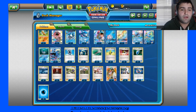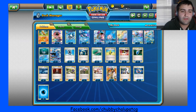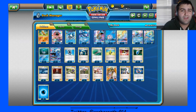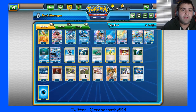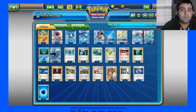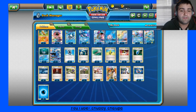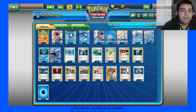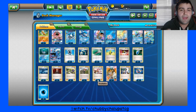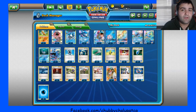Everything else is pretty much the same: Aqua Patches, Energy Switches, Field Blowers, Elixirs. My supporter line is a little iffy too — two Lysander, two N, a Ninja Boy obviously because of the Wishiwashi. Ninja Boy in general in this deck is really strong because if you have to play your Lele early or you start with a Lele, you can just Ninja Boy into Lapras and draw whatever you need. Center Lady I like too because there's a lot of chip damage in this format, and with Rough Seas you're just removing it. It also gets rid of Confusion and stuff like that if you don't have the Manaphy yet.